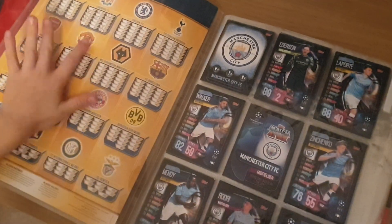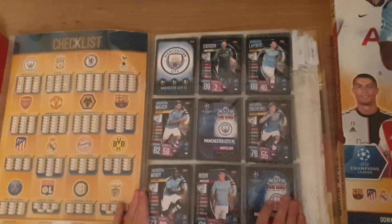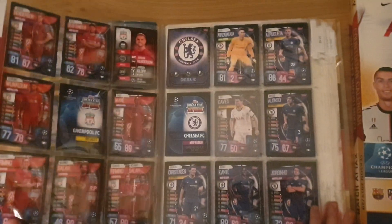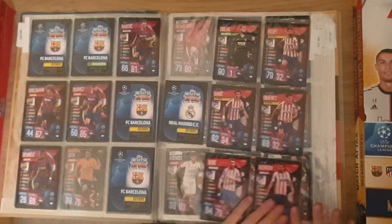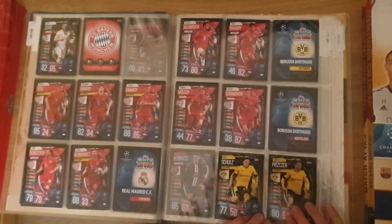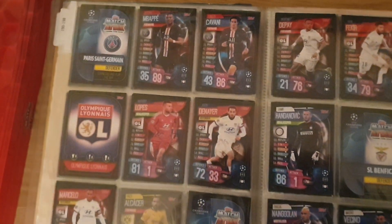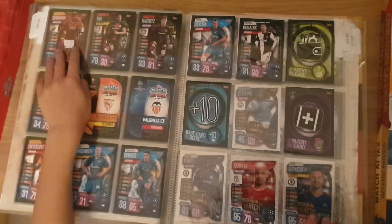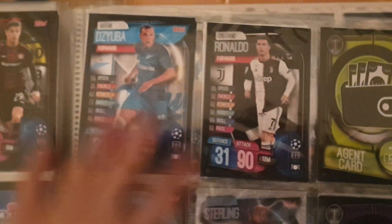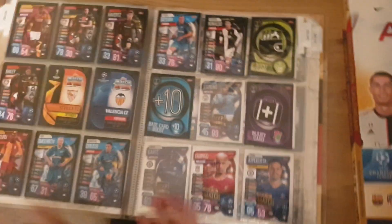Let's just get started with the binder. I changed it up a wee bit as you can see — go back and watch my other videos to see if it's changed. So we start off with Man City, then we got Liverpool — Liverpool's nearly completed. We got Chelsea, Tottenham, Arsenal, Man United, Wolves, Barcelona, Atletico Madrid, Real Madrid, Bayern Munich, Borussia Dortmund, Paris... Inter Milan, Benfica, Roma, and other teams. We got Cristiano Ronaldo as the last card in the base card collection.